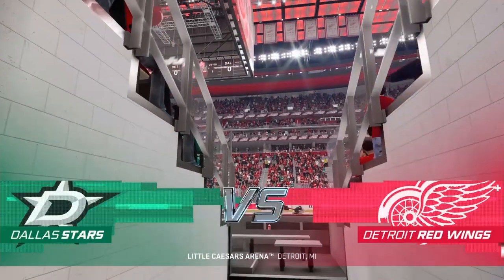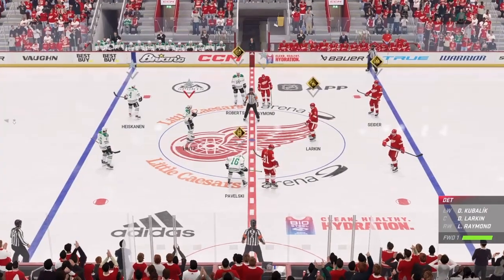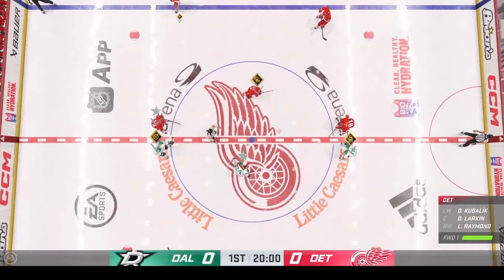Michigan for EA Sports, I'm James Kowalski and the Red Wings are ready to roll. Skaters glide into position for the opening drop.